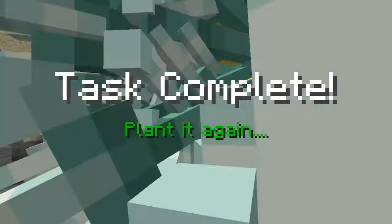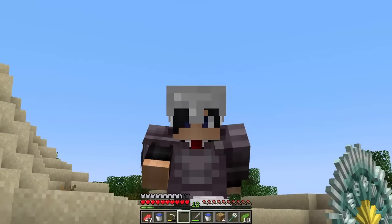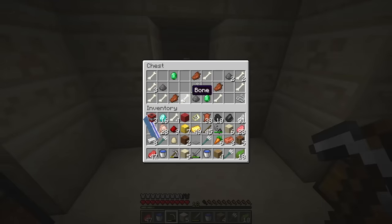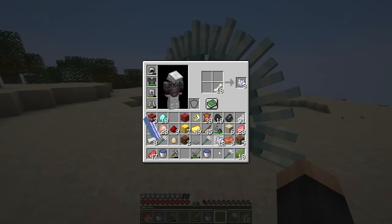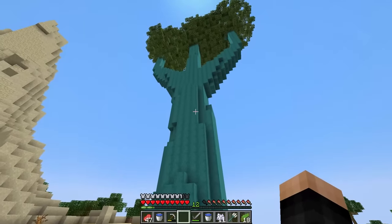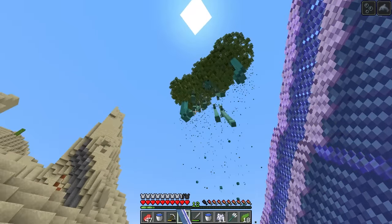We found a temple - let's go eat it up. Task complete! Now plant it again - I guess we can try. It's planted. Maybe we need some more bone meal - let me find another temple to loot, we need the bones. MLG water bucket - make sure not to explode it. That's a lot of bones! We got the bones, let's get some bone meal. It's already growing - break it with the multiplied trident!